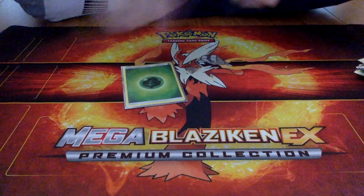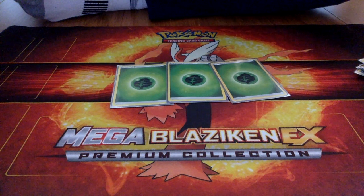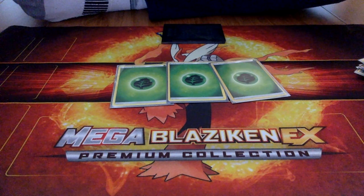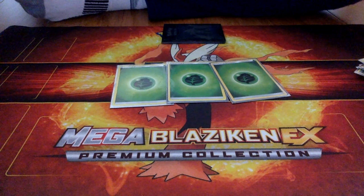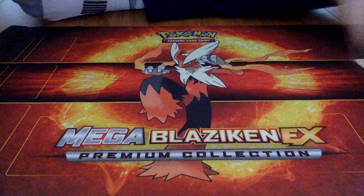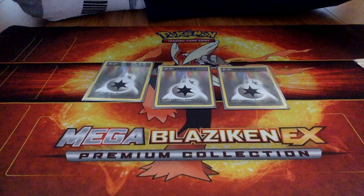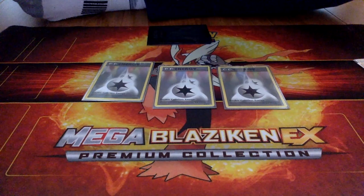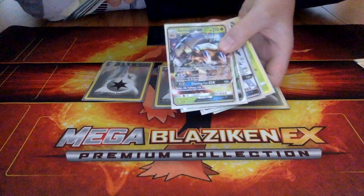For the energies, we play exactly three Grass Energies for Golisopod — these are really only for Golisopod, just for its First Impression attack which does 120 if it was on the bench. We also play three Double Colorless Energy, which provides two of any energy. You could attach it to Tapu Koko to use his attack, Tapu Lele if you need that, or even a Golisopod GX to use its GX attack or the Armor Press attack.